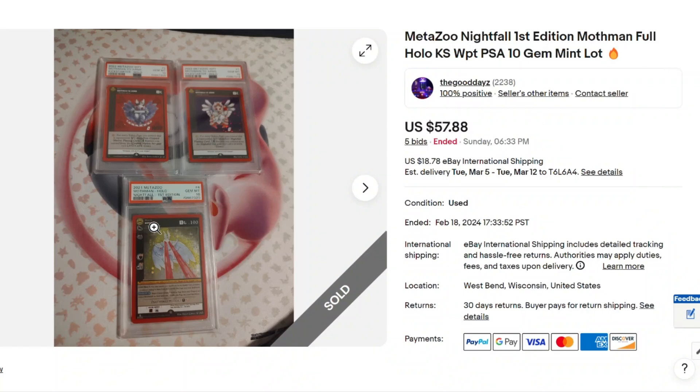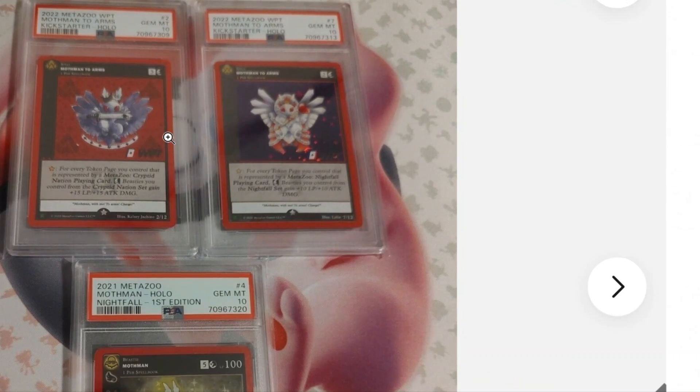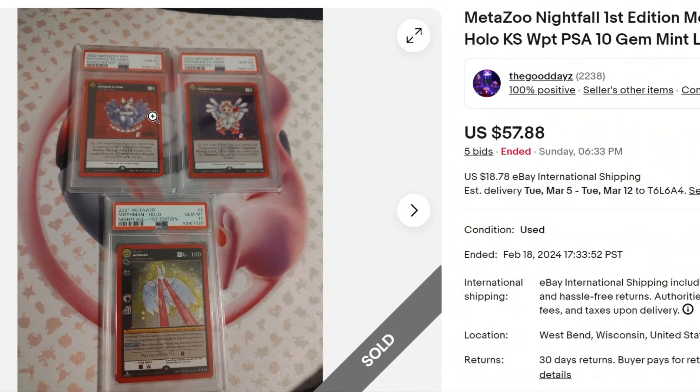Here we have three Mothman cards: one from Nightfall Full Hollow, and two from the poker promo cards from World Poker Tour. These cards are super nice, but no one really cares about them. I think these might be sleepers in the future, so maybe a decent pickup. $60? Not bad. Can't hate on that.